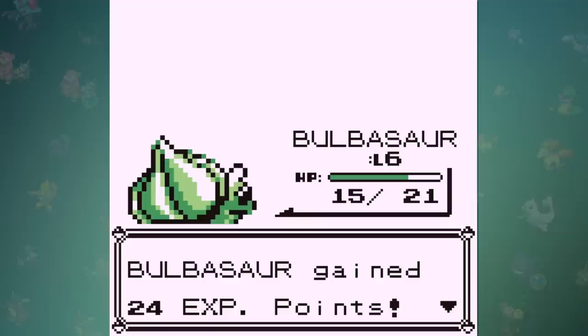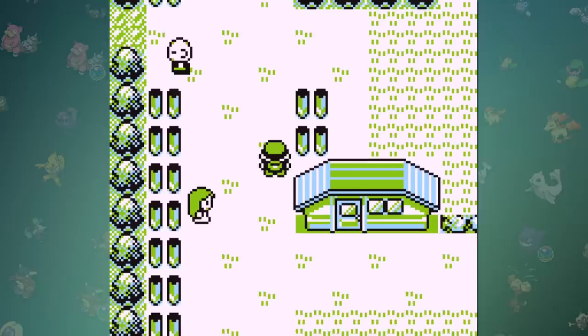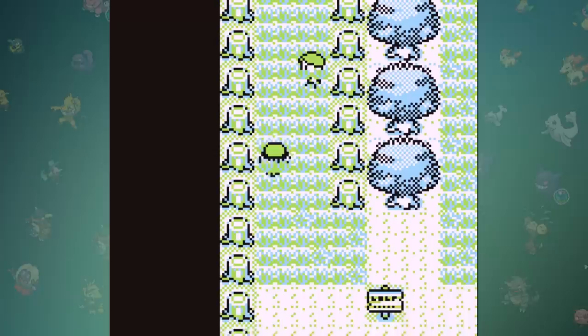Now that we're on Route 1, we have to get our Bulbasaur to exactly level 7. This can be done by battling either a level 4 Rattata, or a couple level 2 and level 3 Pidgey can get you to that amount. This will let Bulbasaur learn Leech Seed, which is oddly enough a very important step to this run. As we make our way through Viridian City, it's helpful to grab the hidden potion in this cut tree before making moves to the forest. Although Viridian Forest contains quite a few trainers, there is actually only one mandatory one that needs to be fought. As we're dodging everything else, we can collect the antidote on the ground, as well as the hidden potion that is in front of the mandatory trainer at the end of the forest.